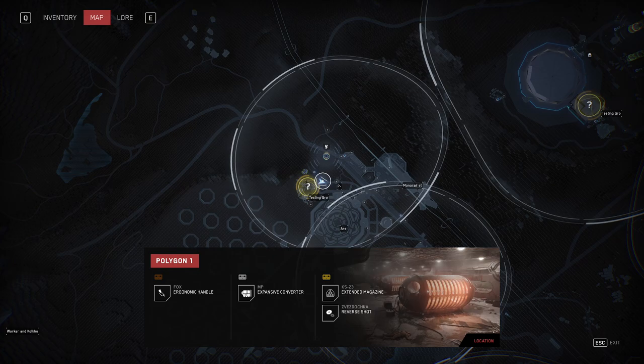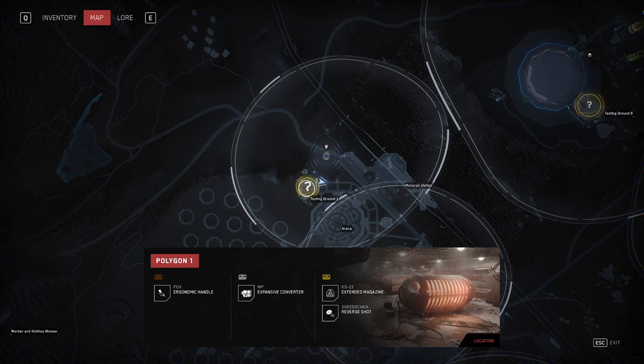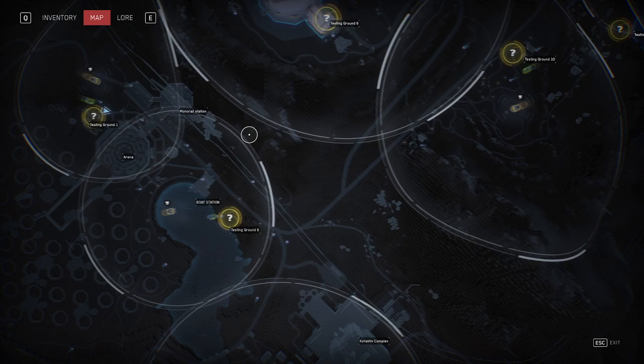Once you get outside, we will have different training ground areas. In each training ground you can gain access to specific upgrades and blueprints.